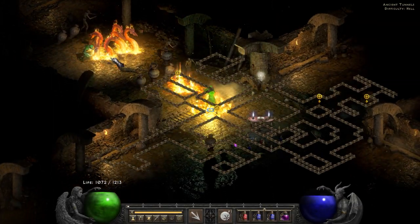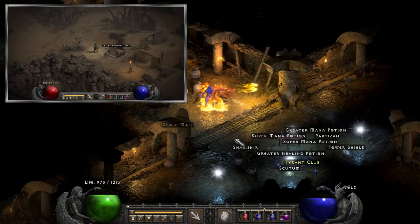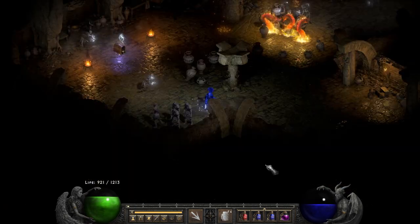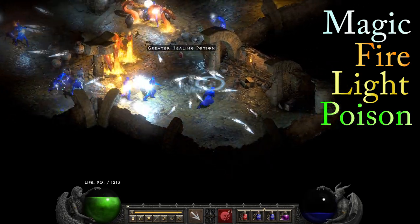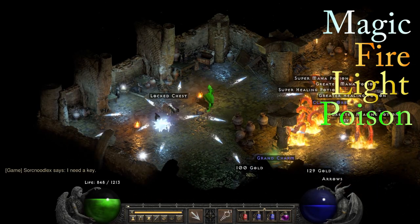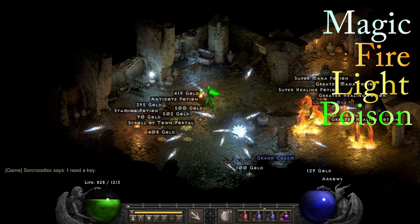Ancient Tunnels is next, and this one resides in the Lost City and is generally in a cluster of buildings. On average, it took me 42 seconds to get here on foot and 25 seconds with teleport. The immunities for this one can be magic, fire, lightning, and poison. Traditionally speaking, this place has always been one of the best spots to farm as a cold sorceress or a cold bowazon, if such a thing is your style of play. I don't really have anything negative to say about this zone — it's always a good idea to run it.